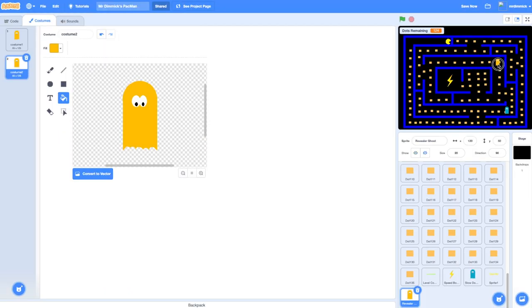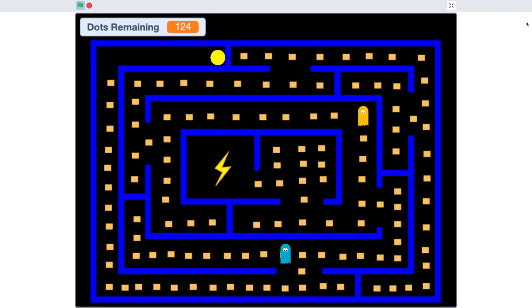Here's my revealer ghost. If I press the green flag button you can see that it's animated, it's not going anywhere and it won't do anything if I touch it, but it's there and that's a good start.